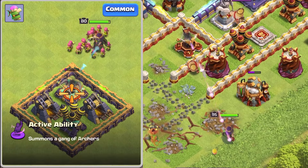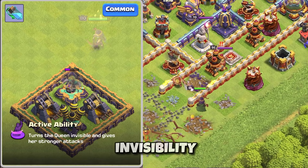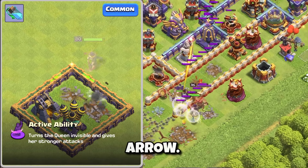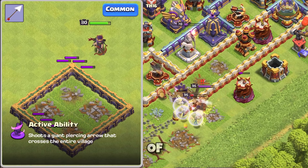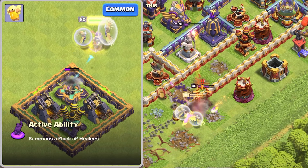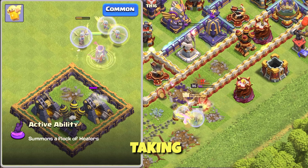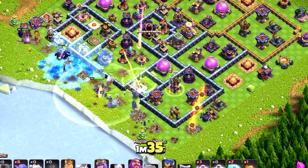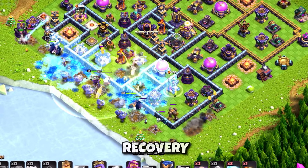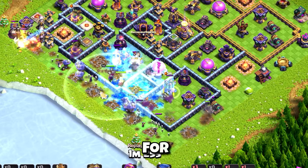Now for the Archer Queen — she also has 4 options: the Archer Puppet, Healer Puppet, Invisibility Vial, and Giant Arrow. Starting with the Archer Puppet — when activated it summons a gang of Archers, which is helpful against single Infernos or the Monolith, masking the attacks and saving the Queen from taking damage while defenses focus on the little Archers. When maxed the summoned units number 35, with 440 health recovery and 144 damage per second increase — pretty strong for the Queen.